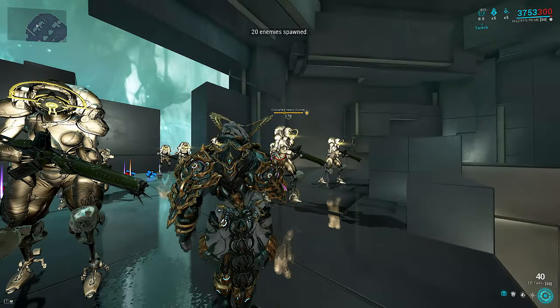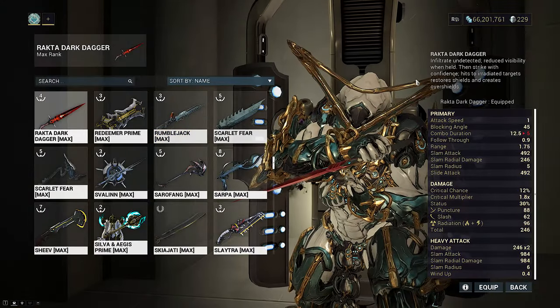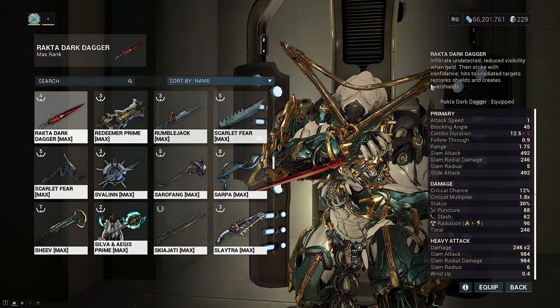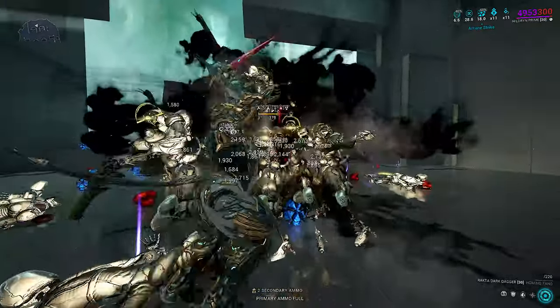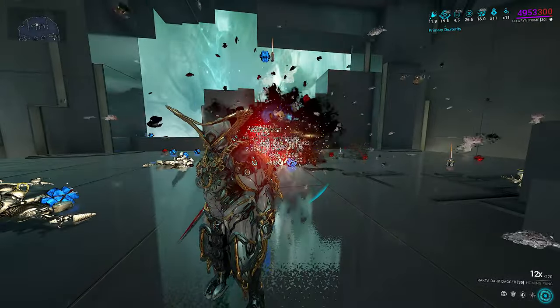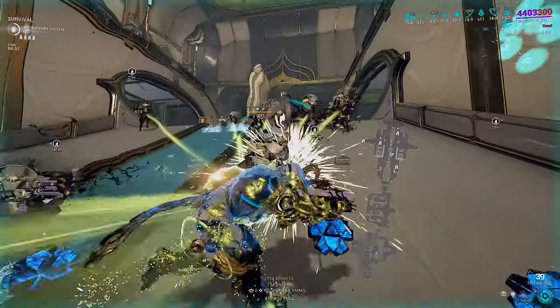Strength only matters for Pillage, so I settled with a 200 strength build. In case you need to defense strip a lone target like an Acolyte, two casts will remove it all. I also chose Rakcta due to one of its unique traits: inflicting damage while enemies are rad-proced regens shields, keeping Hildryn forever topped up on shields including Pillage casts in between.